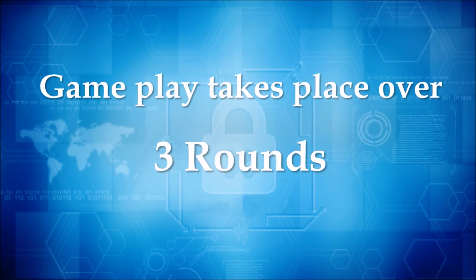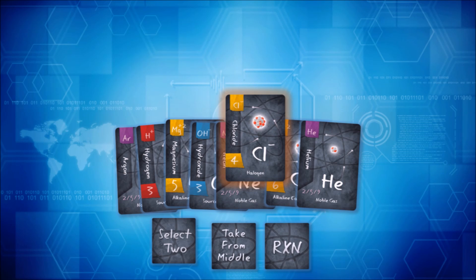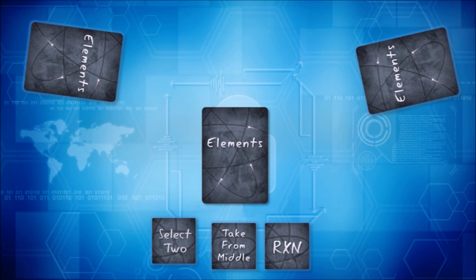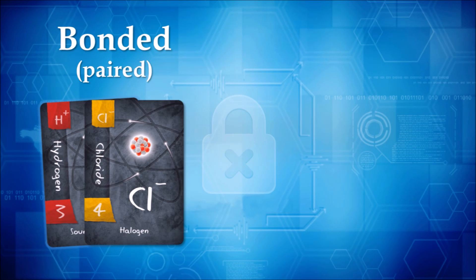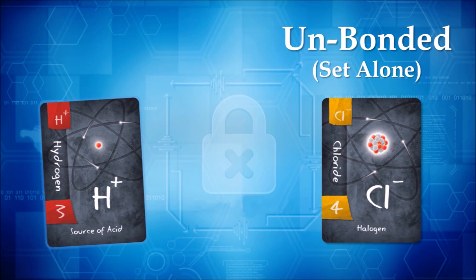Gameplay takes place over three rounds. The process for each round is exactly the same until the final scores are counted at the end of phase three. During gameplay, players must select one of the element cards in their hand and place it face down in front of them. Once all players have placed a card face down, they will reveal them simultaneously. The revealed card must be either bonded to another element card in front of them, thus forming a compound, or set alone.